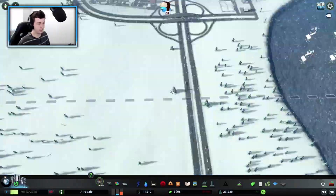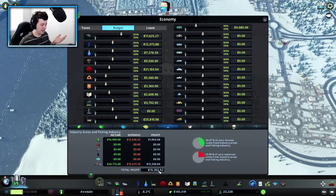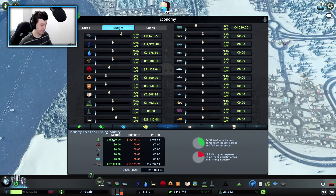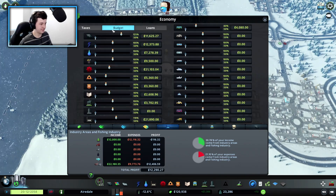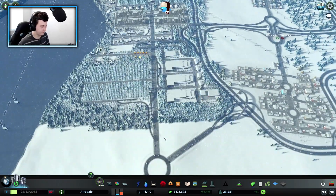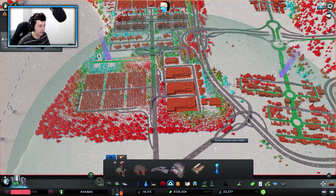Making some money now. 15,000 profit from our forestry industry, 13,000 from our forestry, 27,000 from there. Got enough money now to pay the last loan off. Taxes are up, budgets up — that is good to see. Now we've got about 122,000, making 5,000 every single month. Let's come down to fire.